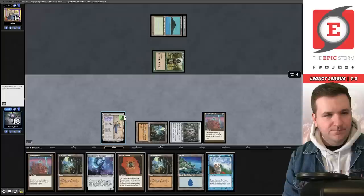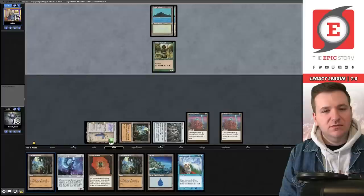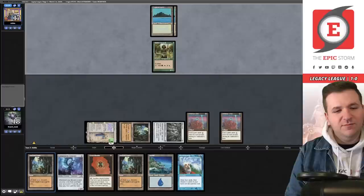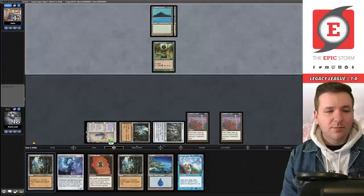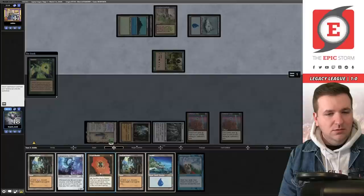We add three blue, flashback Echo floating a blue — we play another Defense Grid to make sure Force of Vigor has to be cast the hard way and future counterspells won't be effective. I probably should have played the Bobble instead — I was too antsy. They play a basic Island into Eureka, which catches me off guard.